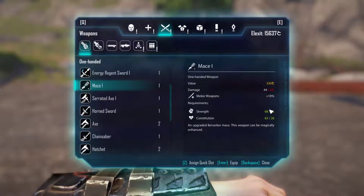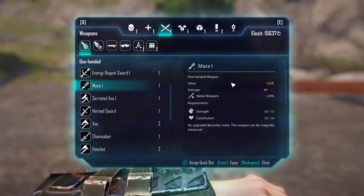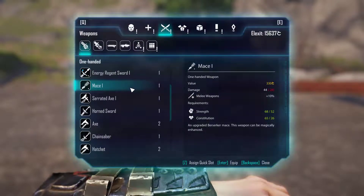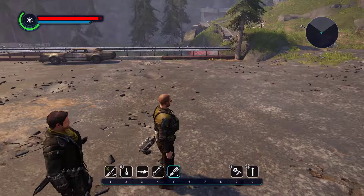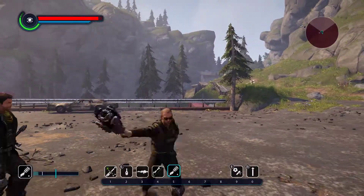It does 44 damage, requires 52 strength and 26 constitution. It's a one-handed weapon and it's level 1, so you can keep upgrading it and add the damage affix when you upgrade it to level 3. Here's how it looks and here are the attacks if I combo them.